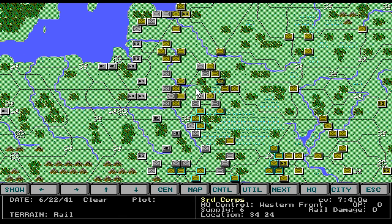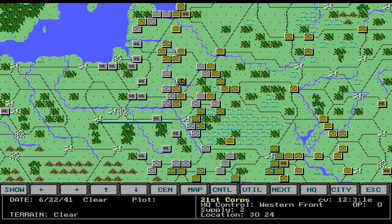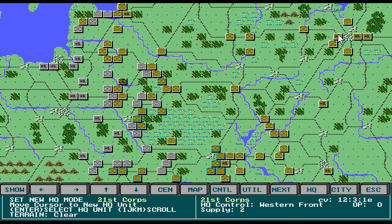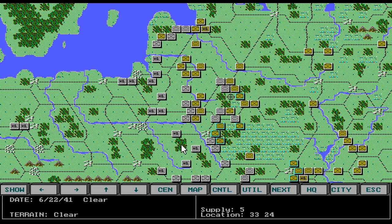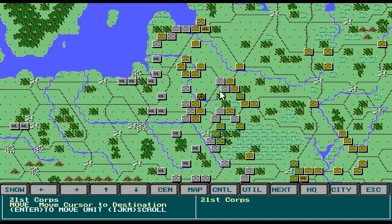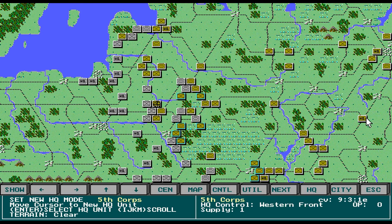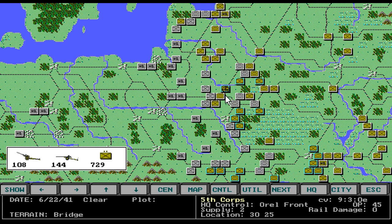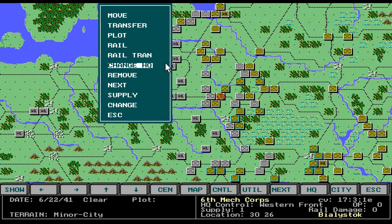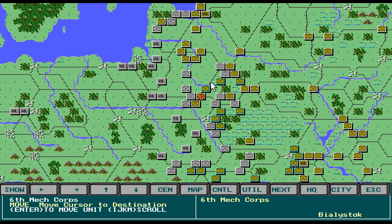If you don't manage HQ assignments, you're going to be really suffering when it comes to cohesion effects. We need to change HQ and move him there. He has good OP points, so we'll move him 1, 2. We're going to move that HQ — move that HQ, there we go. We're just going to move these guys as best as we can out of the danger zone.